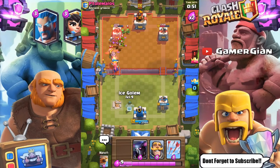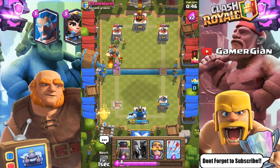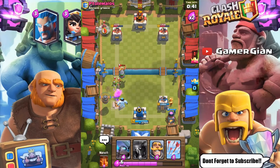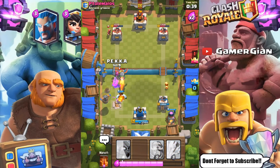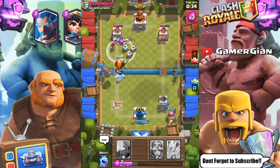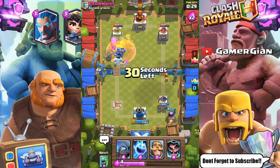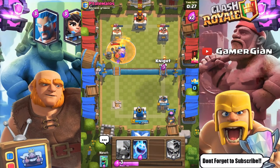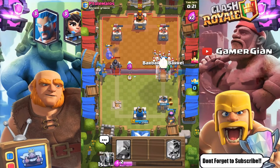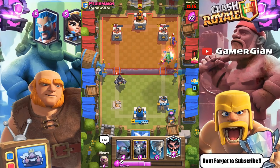Those are going to do work. Let's go ahead with an Ice Golem back here, the Flying Machine, and then the Furnace on the right side. This push here on the left should be good to go. I'm going to go ahead with the PEKKA right off the bat — I know they have a Witch pretty close to cycle, but they're not going to get it here. I'm going to go ahead with the Arrows real quick as well. Did you see that Arrow value? That was insane. Let's go ahead with a Barbarian Barrel. This would be really, really shameful if I lost.